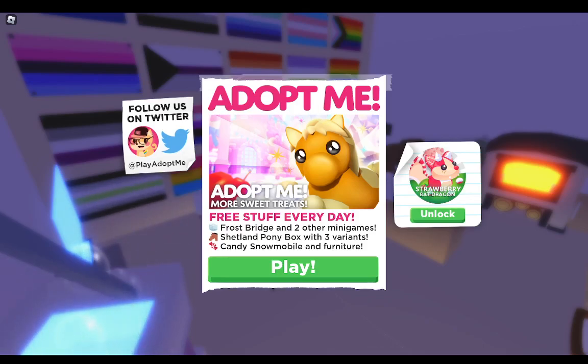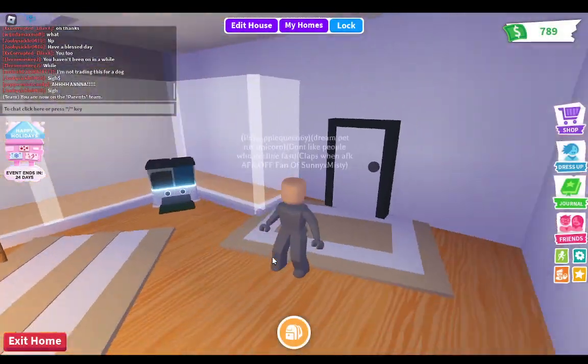Adopt Me — More Sweet Treats, free stuff every day, Frost Bridge and two other minigames. Ooh, new minigames! Yay. Shetland Pony Box with three variants, Candy Snowmobile, Snowmobile, and furniture — I can't say that. And then we also still have the Strawberry Bat Dragon. Okay, let's click play, let's be a parent, and let's get on with the update.